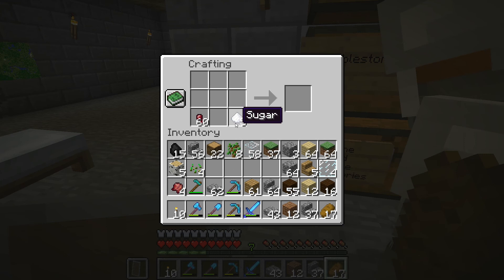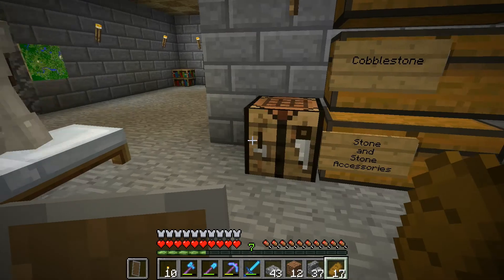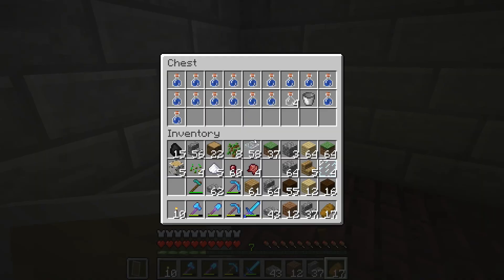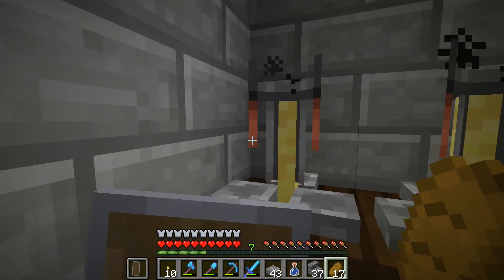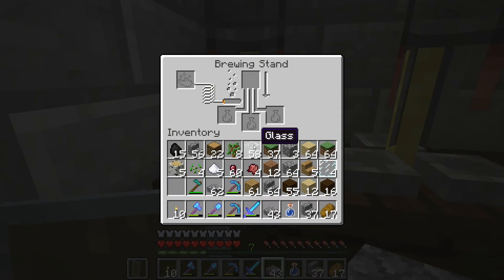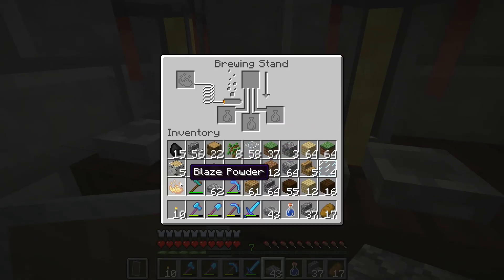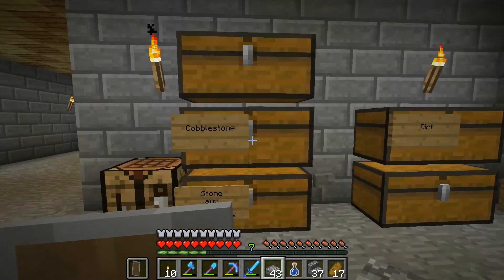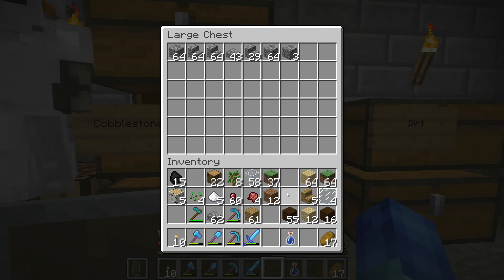We take the fermented spider eyes with bottles of water and make potions of weakness. Then we take those potions of weakness, mix them with gunpowder, and we'll get splash potions of weakness. We can make three potions if we put down three water bottles. The brewing stand on the right has a lot more charge with the blaze powder than the one on the left, so might as well use the right one.